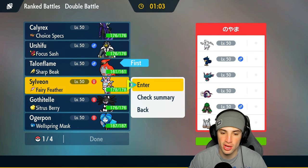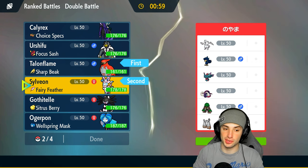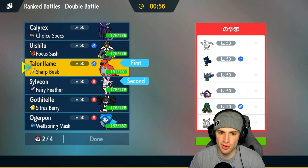I think leading our bird is pretty safe, so I'm going to go in with Talonflame. I'm also going to go Sylveon — the bird is great for Tailwind and Quick Guard purposes. We can Quick Guard a Fake Out, stop all that nonsense, and really get after it with Sylveon. So I like going Talonflame, I like going Sylveon, I like Calyrex here.